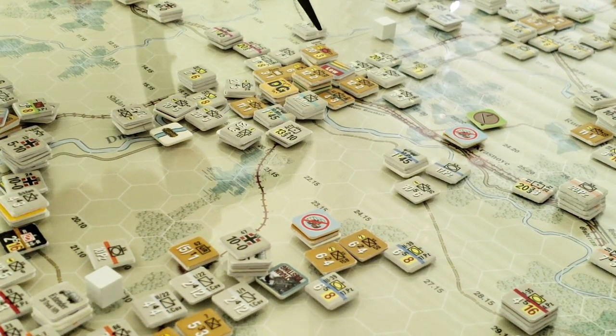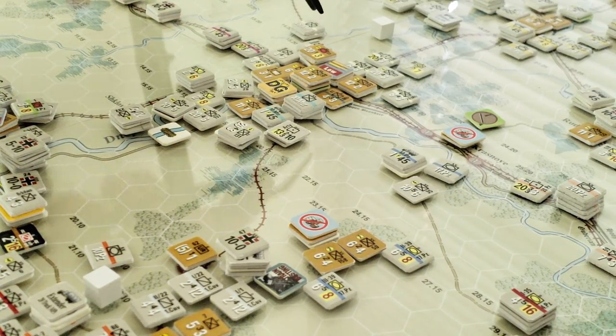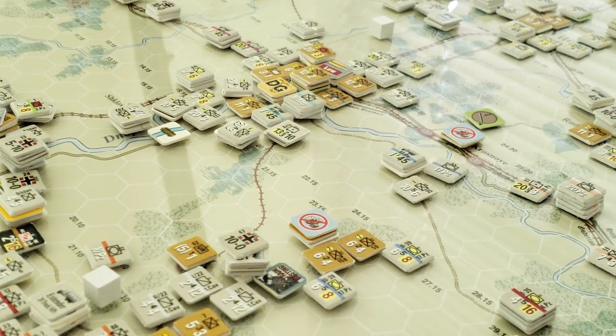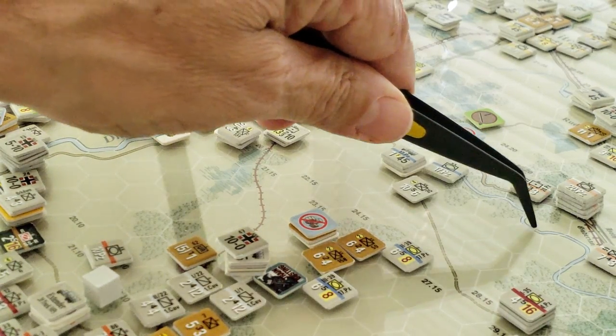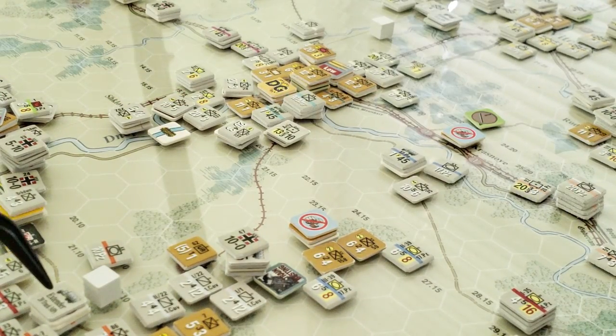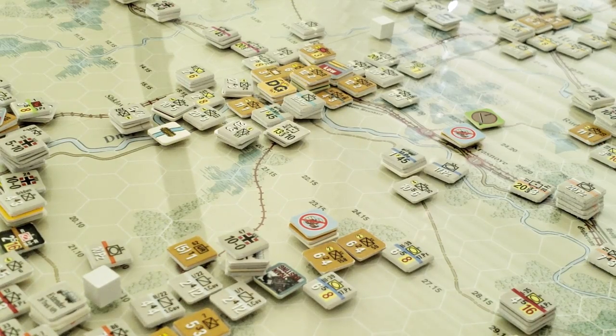If I can get half of these units eliminated or losing a step, and then have some of these guys attack and clear this road, it opens up a channel for supply that's much more easily approached. I can put a little bridge in here somewhere with an HQ that will feed everything, and pull my extender from down here up to here.